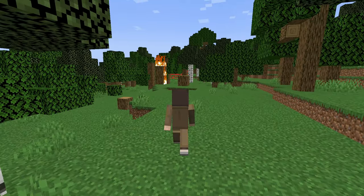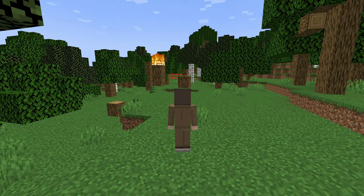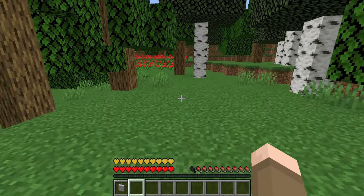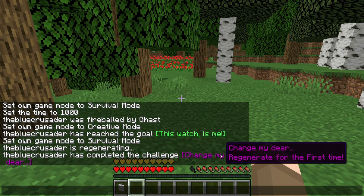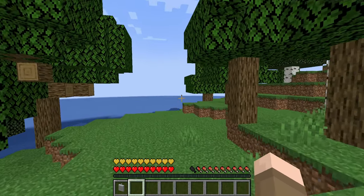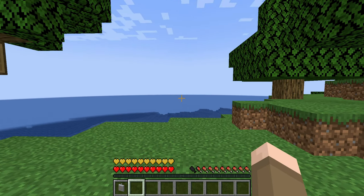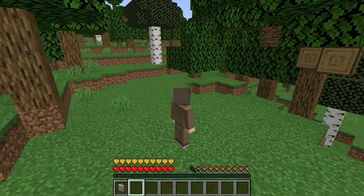When you press E after regenerating, you'll see a new status effect called Regeneration 4, giving you regen but also some negative side effects — like mining fatigue or things that make you temporarily weaker. There's also an achievement: 'Change My Appearance — Regenerate for the first time.' After regenerating as a Time Lord, you also get golden hearts, giving you the health of a golden apple — so you're actually stronger.